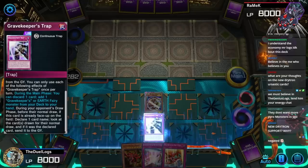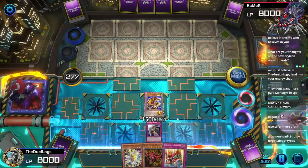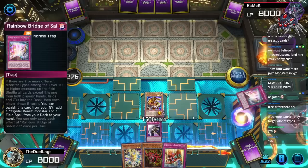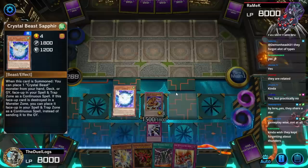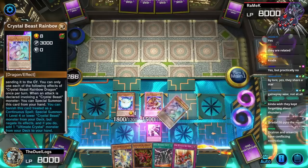This is full combo — now I can add Kelbek to my hand, then activate Rainbow Bridge of Salvation. Guys, this is full combo. Crystal Beast Sapphire Pegasus, Soulbinding Gate. Look, I'm doing it, I'm comboing! Activate Crystal Beast Sapphire Pegasus, set a Zenith, activate Zenith, and we get another Crystal Beast Sapphire Pegasus on the field.